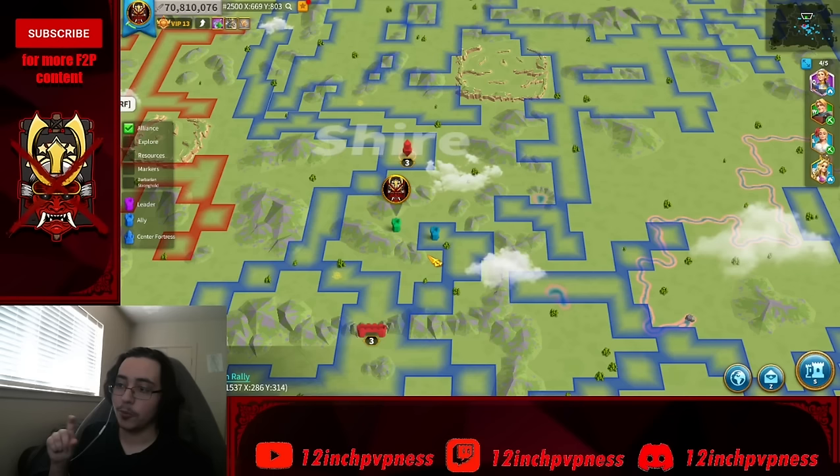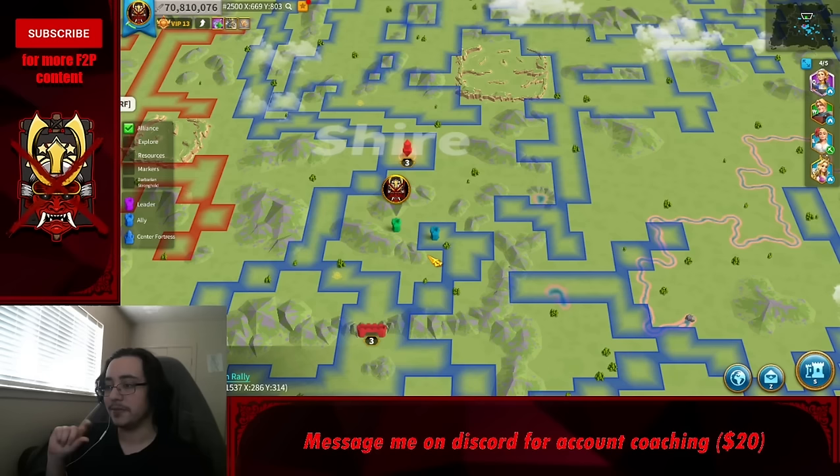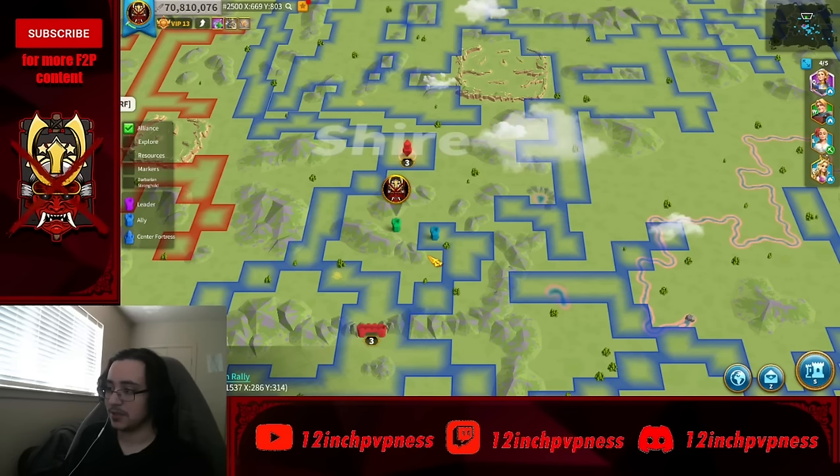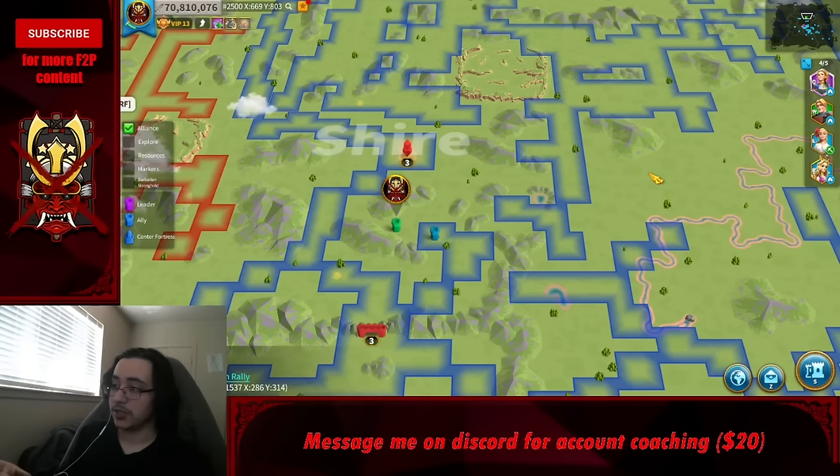If you're jumping, don't open cave rewards before you finish jumping — you must have fewer resources than your storehouse holds to migrate. If you're CH7 that's basically nothing, so opening all your caves and sitting on 40 million of every resource means you'd have to delete it all before jumping.